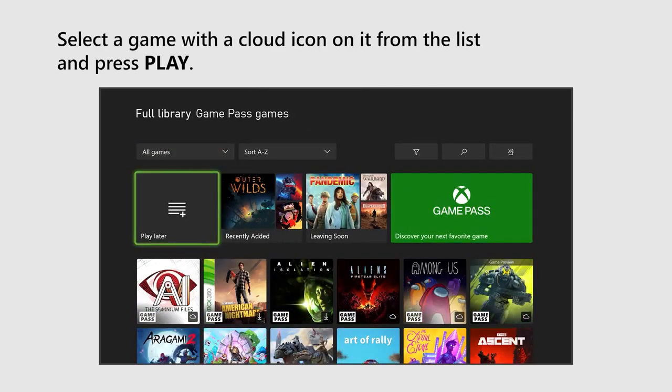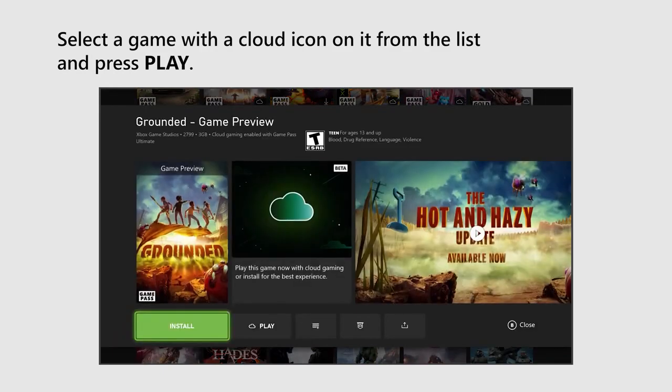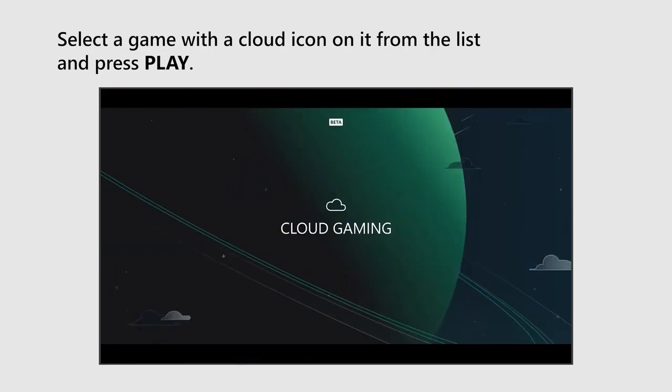Select a game with a cloud icon on it from the list and press Play. Game on!